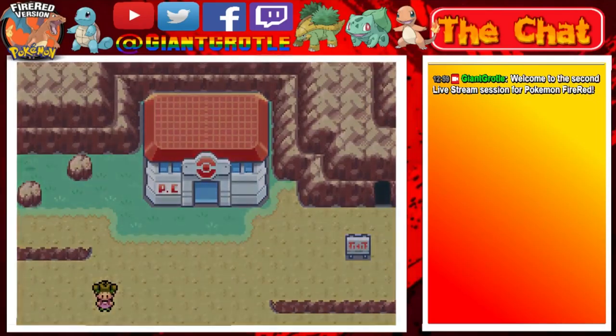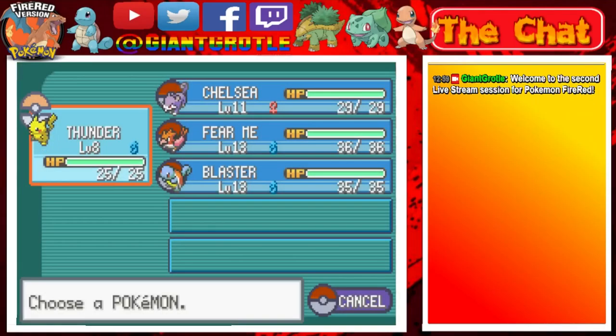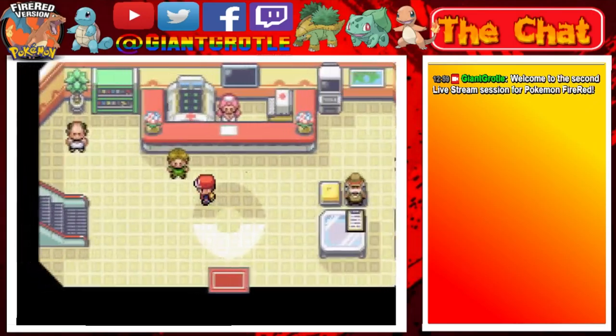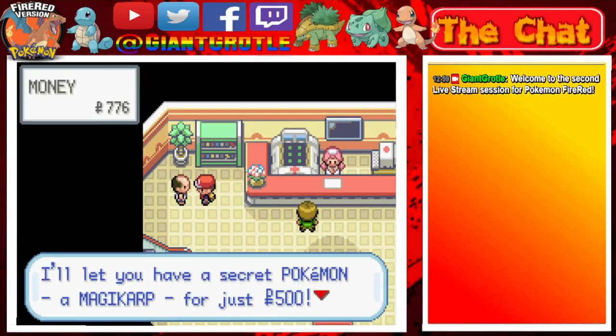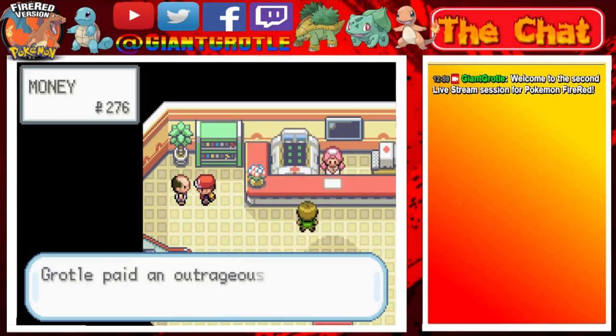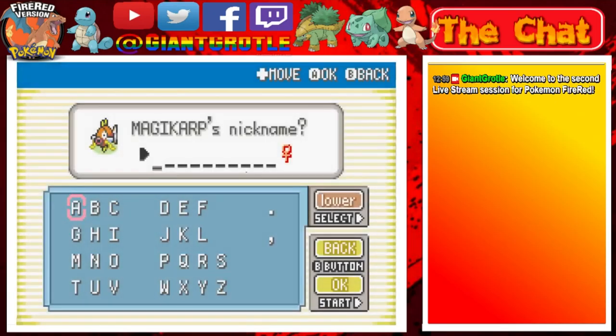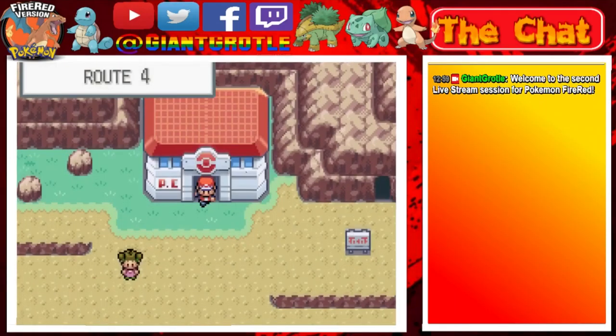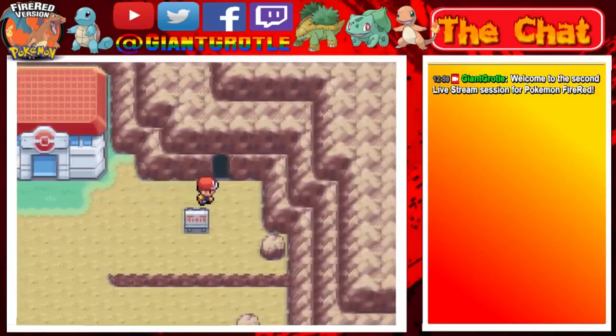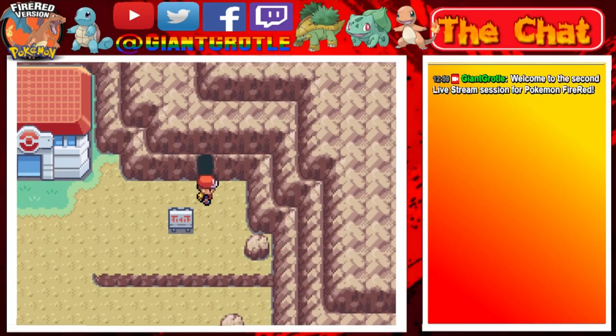Let's go to the Pokemon Center. Inside there's a man who will sell us a Magikarp. His name is Man - hello! He says 'Have I got a deal for you - a secret Pokemon called Magikarp for 500 Poke Dollars.' I'm going to buy it and give it a nickname. I'll name this Magikarp 'Golden' because it will make us rich later in Cerulean City with a trick - shoutout to BlahBlahPlays for that. I'll explain when we get there.